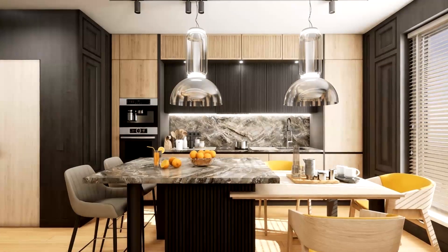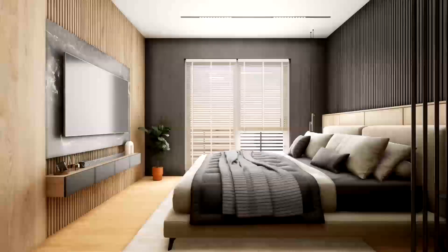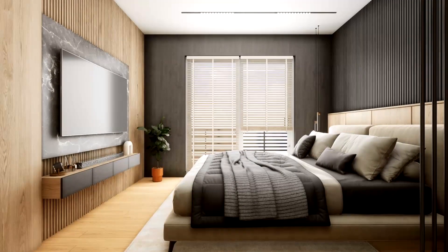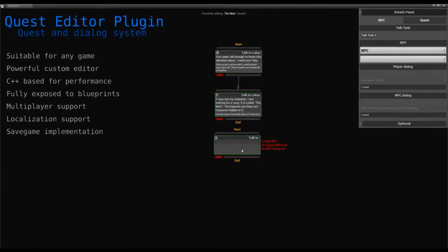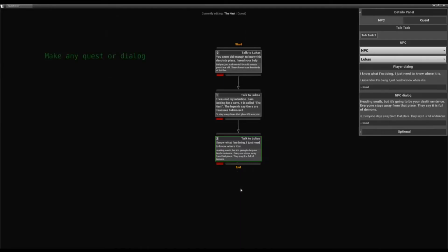Then we have the Archviz Interior Volume 3. This is a high-quality complete apartment scene with 80 different objects, including a living room with a kitchen and a bedroom.